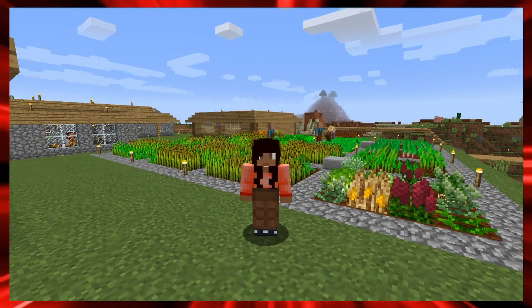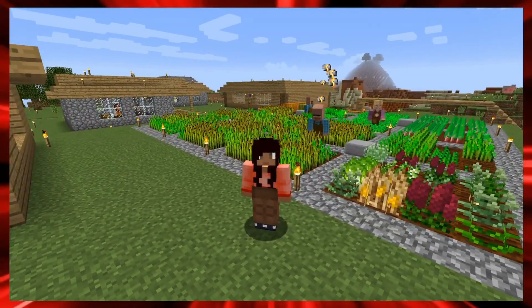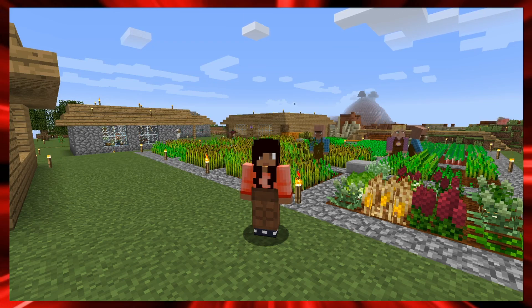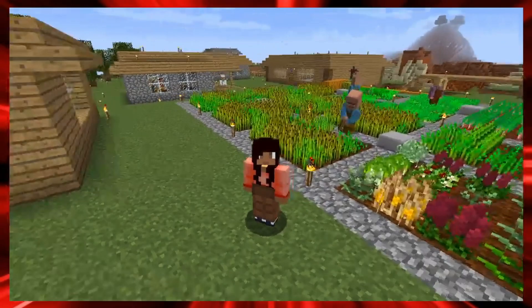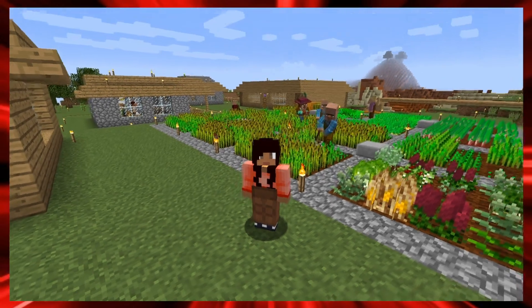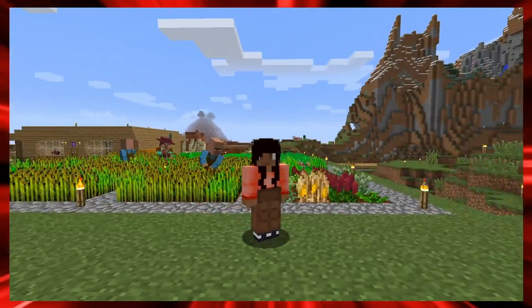First off, I found out that the villagers will harvest Pam's Harvestcraft crops — it's a hard name to say — but they will not collect them and they won't replant them, but they will harvest them, which is pretty interesting. They'll break the crops and leave them there, so you can come back and pick them up and then replant them yourself. Or if you have other mods in the pack like a vacuum hopper from EnderIO, you can have it set up to automatically pick up any dropped crops.